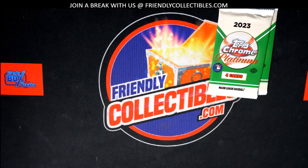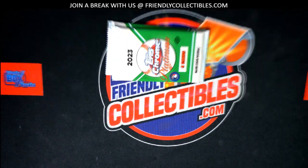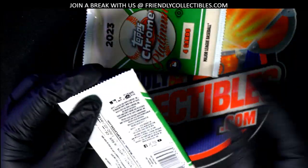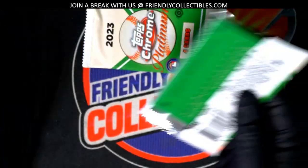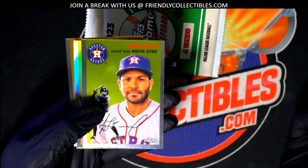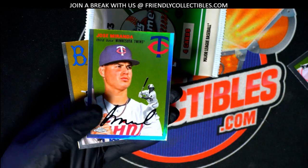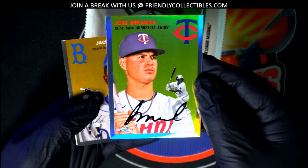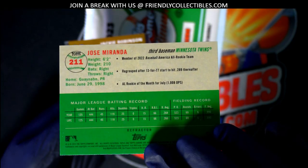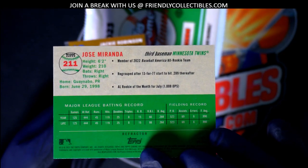Platinum. These have the 1954 style to them, and lots of possibilities for Mike Trout, Ohtani, rookie card autographs. Let's see what we get here. Legend of the game right there — Minnesota Twins.